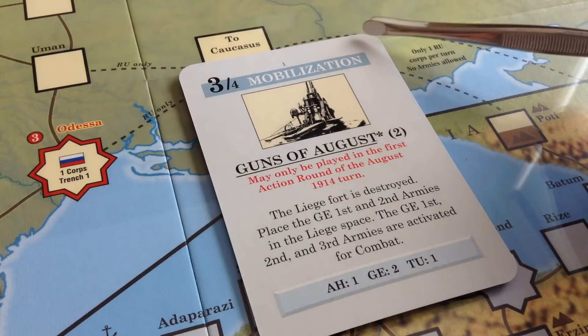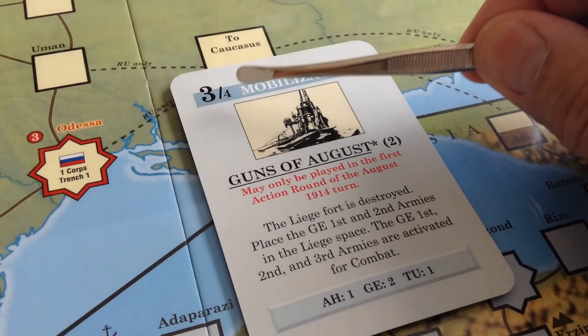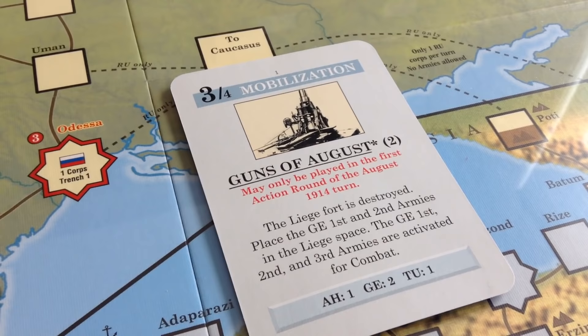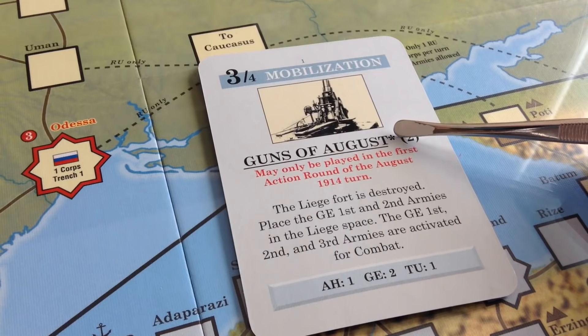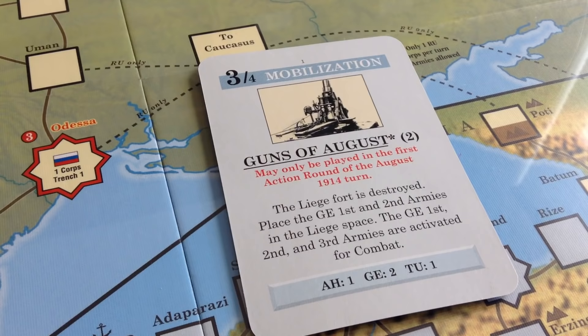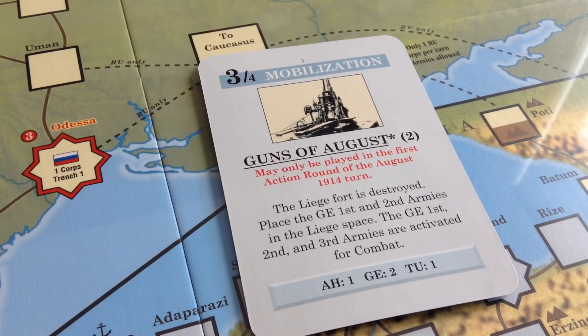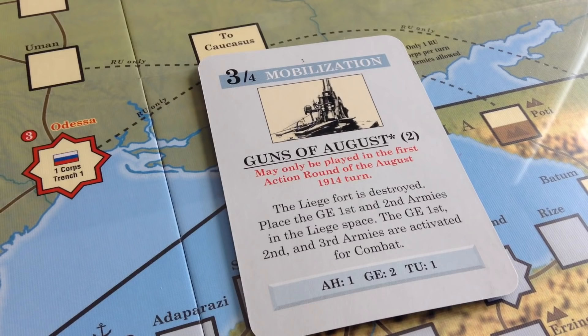The three numbers on the card represent operations points. The number beside four is if you want to strategically move units — that's moving units hundreds of miles via the rail network across friendly territory. There's the event itself, and if there's an asterisk, the card can only be used once. In brackets there's another number that raises the war commitment level, moving you toward the next war level on the track. Down here are the replacement values if you use the card to replace units injured in combat.